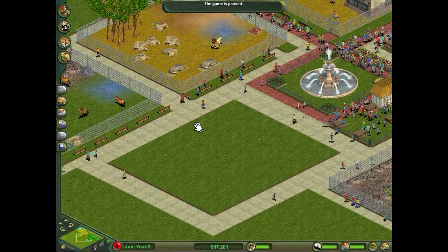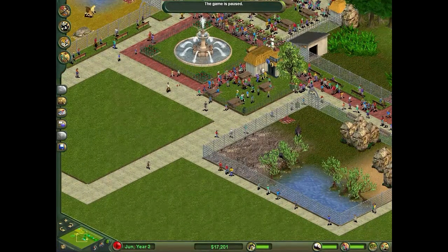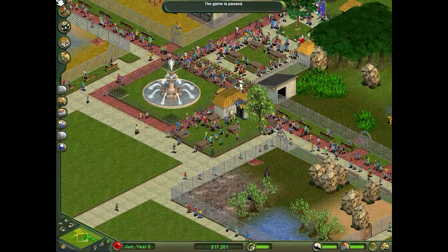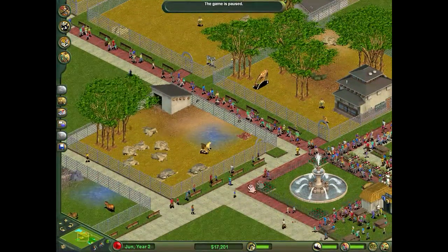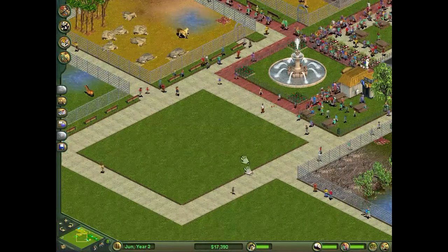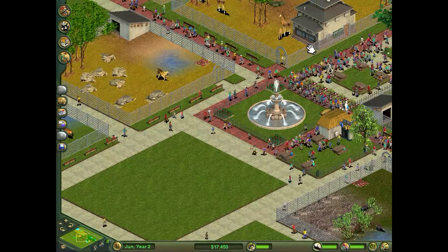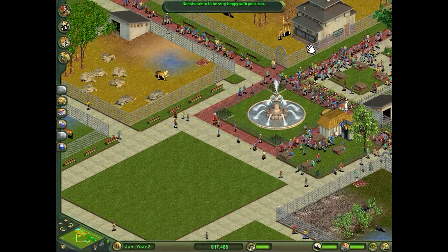This is episode 7 of my Zootycoon Complete Collection Let's Play series. If you've watched the previous couple of episodes, we ran up a bit of a debt and I couldn't afford a few things. But in the last episode I changed a few things — I fired some of the staff just to reclaim some money so I wouldn't have to keep paying them. So now our available cash is starting to increase a bit and we're starting to recover.